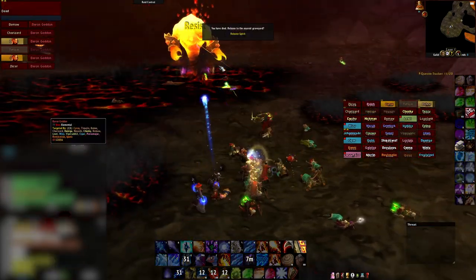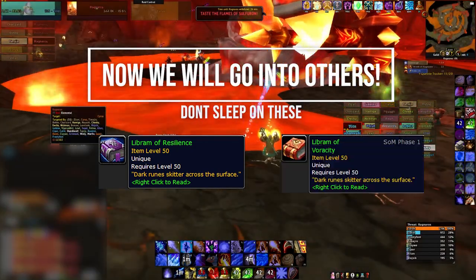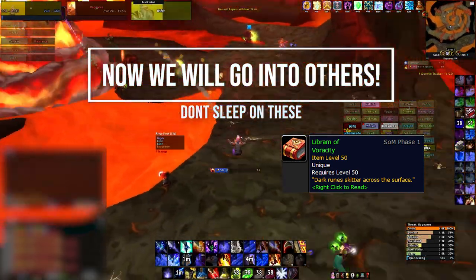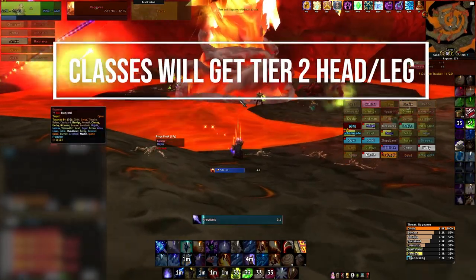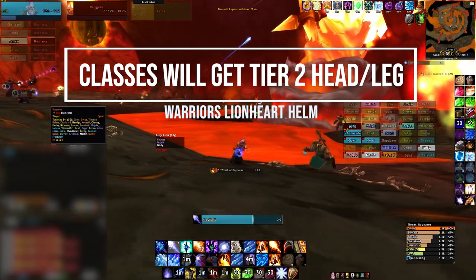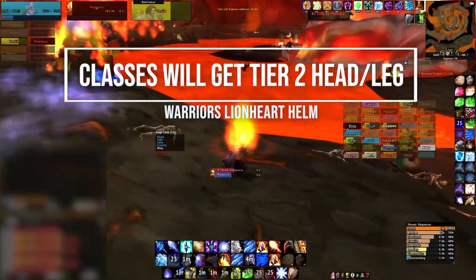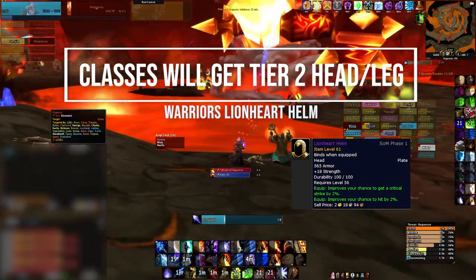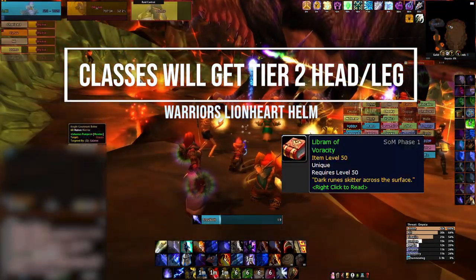So again, this is Libram of Resilience. Now we will go into some others for Season of Mastery. Libram of Veracity. As soon as Onyxia and Ragnaros are on farm for most guilds, what will happen in Season of Mastery? Hunters will get their tier 2 hats and legs, maybe also their tier 1. Rogues, same thing, or they will use the combination of tier 0.5. Once the Lionheart recipe has dropped or is dropping soon on your server, this means all Fury Warriors and the other classes mentioned need a Libram of Veracity, or maybe even 2.